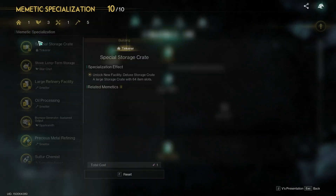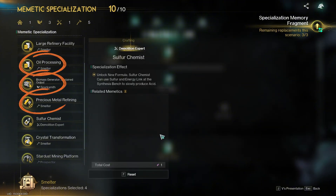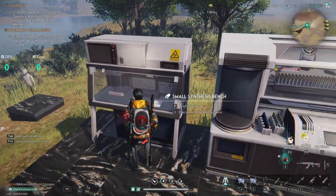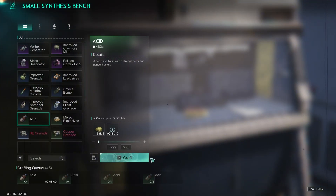The Sulfur Chemist Mimetic Specialization might appear in slots of level 20, 25, 30, and 35 — these are the 4th, 5th, 6th, and 7th slots from the top. It unlocks a new formula that allows you to produce acid on small and large synthesis benches by spending sulfur and energy links.